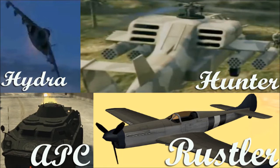The Hunter — a lot of people have been talking about the Hunter attack helicopter — is another vehicle we may or may not be getting for GTA 5. You can see it in the little mini movie in the game called The Simian. Here's a shot of it as well, along with the Hunter and two other vehicles: the APC from Ballad of Gay Tony, and the old-looking warplane the Rustler from Grand Theft Auto San Andreas, along with the Hunter and the Hydra.